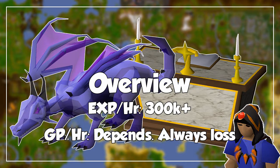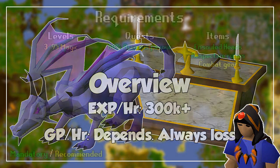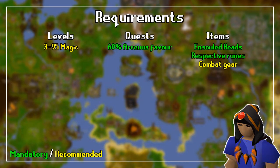You only need certain requirements for Unsolved Heads, since the other two methods are available to you right away. For the level requirements, you need as little as 3 Magic, all the way to 95, since the amount of heads you can reanimate is fairly big. For the quest requirements, there's nothing stopping you, although you need 60% Arceuus favour. For the item requirements, you need bones for the first two methods, and for the Unsolved Head method, you obviously need Unsolved Heads and the different types of runes to cast each respective spell.